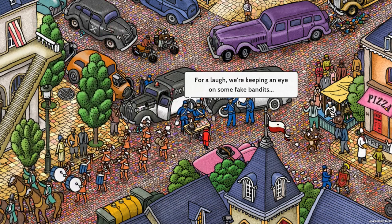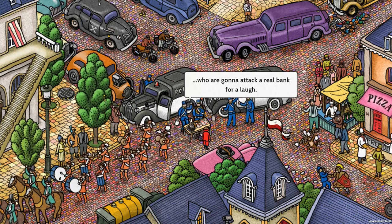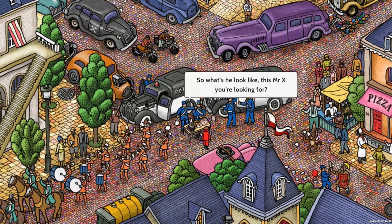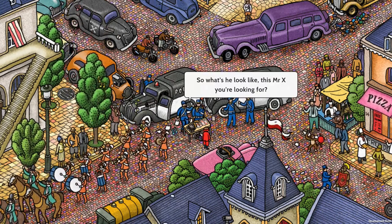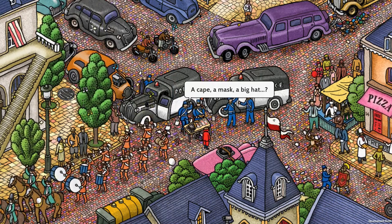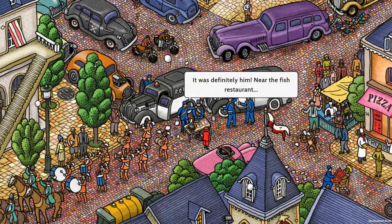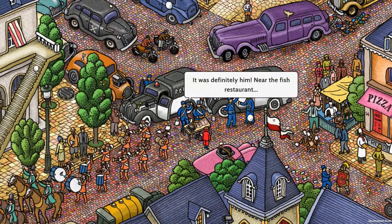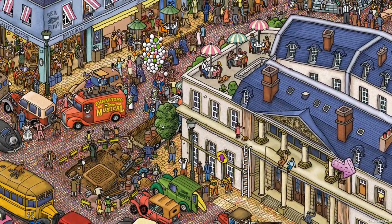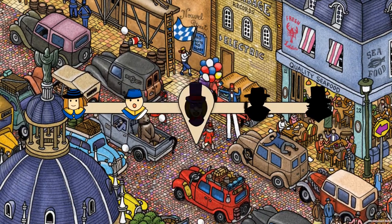For a laugh, we're keeping an eye on some fake bandits. We're going to attack a real band for a laugh. Well, that's not safe. So what's he look like — this Mr. X you're looking for? A cape, a mask, a big hat. Well, you're in luck — I've seen him. It was definitely him near the fish restaurant. That's not him — is that the mascot though?